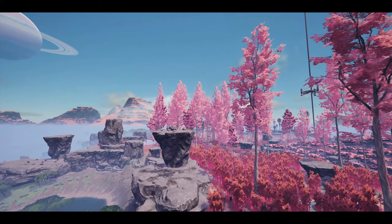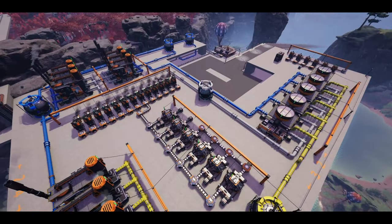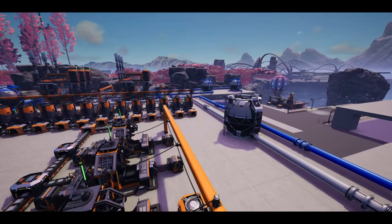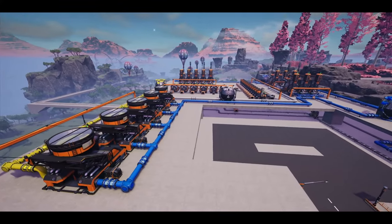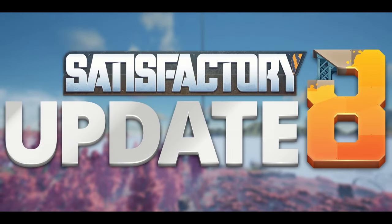Hello everyone, my name is Sheffrey and welcome back for episode 37 of the Satisfactory series here on YouTube. In this video, it's all about our very first time with aluminum: 100 sheets, 100 casings, and 100 batteries — perfect to get us started in our final tier of the game. Lots of pipework and some new materials to play with. I ended up having a bunch of fun this time around. Thank you for all the support and help with the series so far. Let's get to playing games.